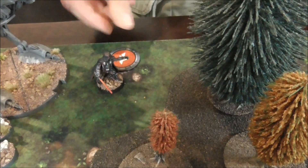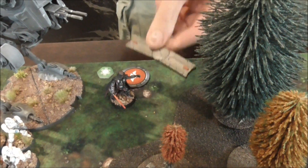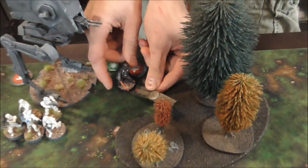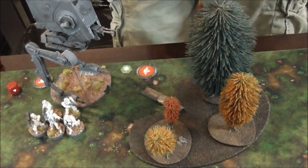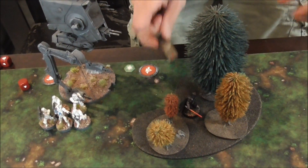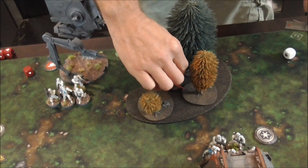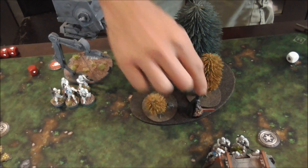Alright, so you get a Force Reflex with the force reflex. He's going to move twice - move to there, and then partial move to the edge of the forest.